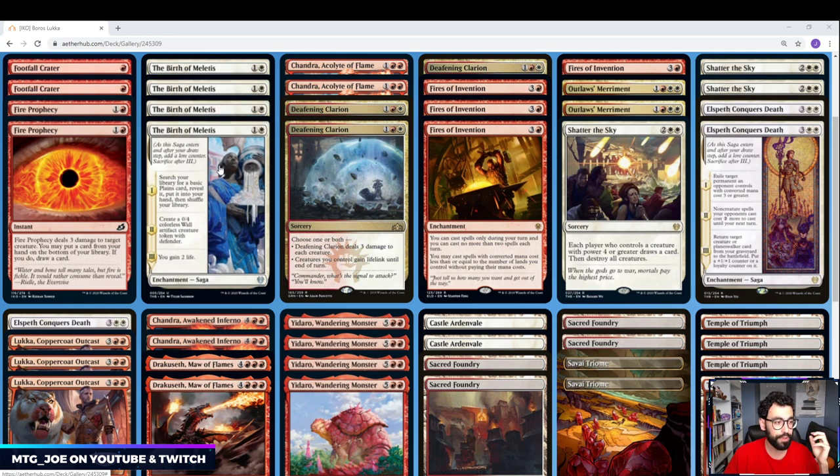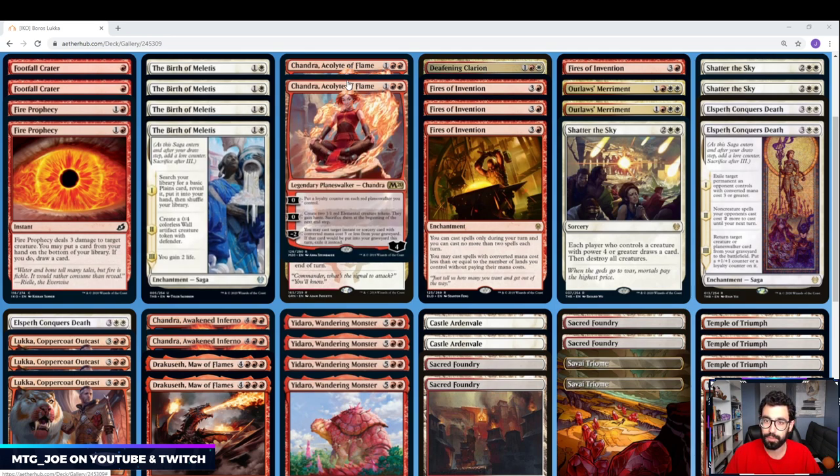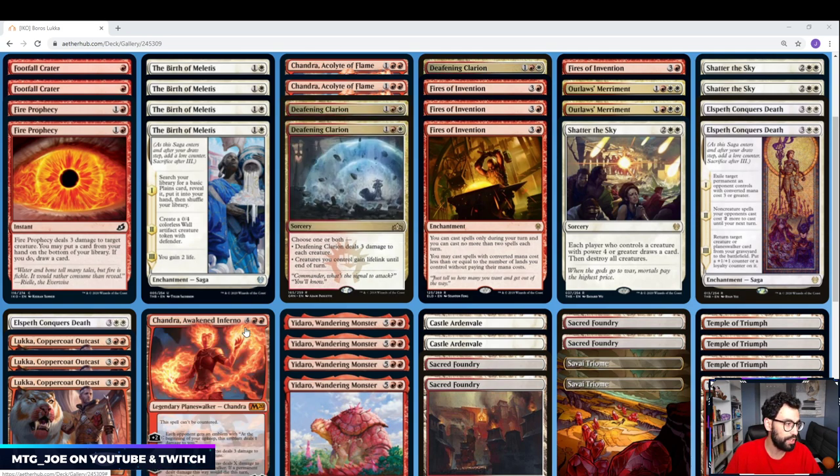I have Birth of Melides here — it fixes our mana but also importantly gives us a 0/4 blocker token early that we can then use with Luka's ability: sacrifice it and get Drakuseth or Yadaro out. Chandra is in here and makes tokens as well. It can also flash back certain spells in our deck that can be useful in the late game, and it can put loyalty counters on our Planeswalkers — so it can plus Luka, or we have 6-mana Chandra in here as well. There are some options there.